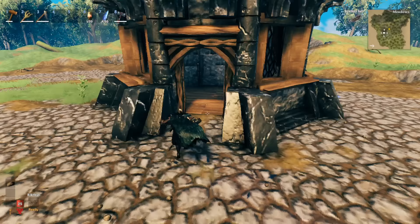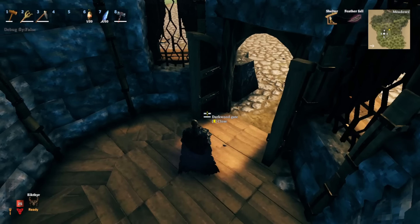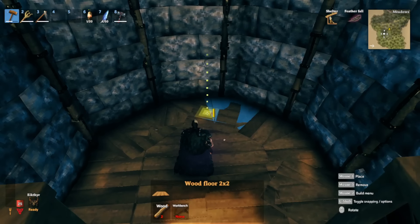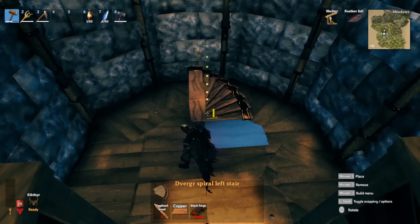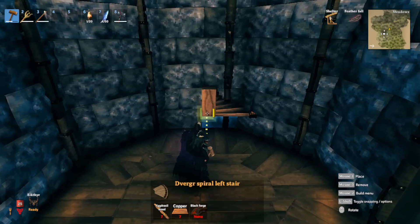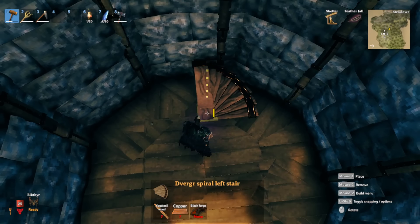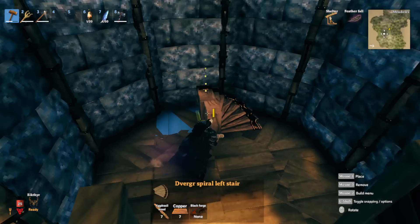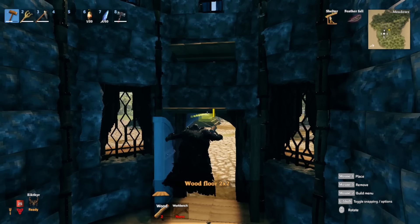Now go inside so I can show you how I did the layout here. I went ahead and covered the floor with wood at ground level - nothing fancy or particularly notable. For the spiral staircase, I've set it in this direction. Note that I have it snapped to where this wall is currently highlighted in blue - that's where I start the spiral stairs and go up with it.